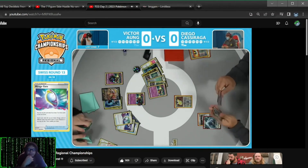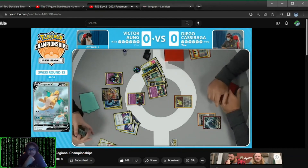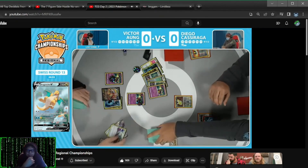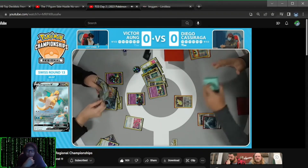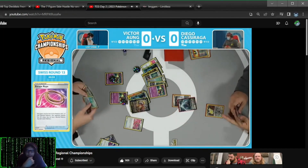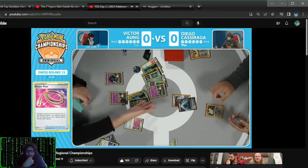Maybe Diego does that in game two, which should be starting shortly. So if you want to go ahead and get a drink, come back. That's where we'll be in a few minutes. Once that Lugia V goes down, I am almost guaranteeing that Diego is going to scoop up those cards. What an insane turn one here from Victor. Escape rope yet again, taking the knockout on the Lugia V with Dragon Gale — 250 damage.